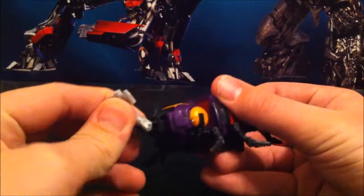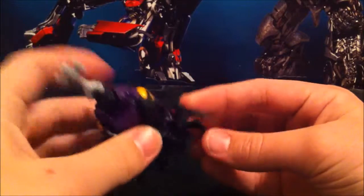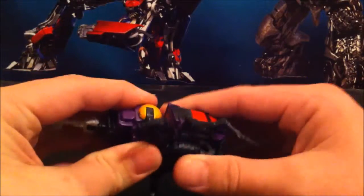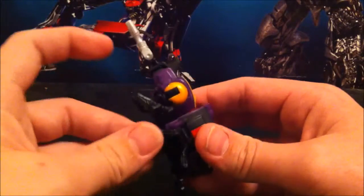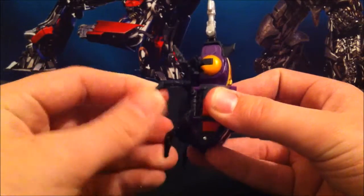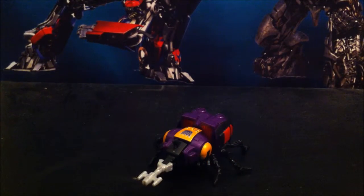Bombshell himself does look pretty cool with little bug eyes. This part rotates forward and down. These aren't really meant to completely rotate, but they can. The legs can move together or independently if you so choose. I don't think you can get dynamic poses out of this bug unless you have very smart dynamic poses — then it's kinda impressive, actually.